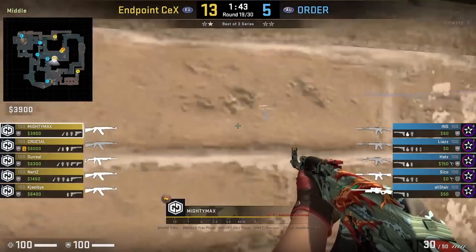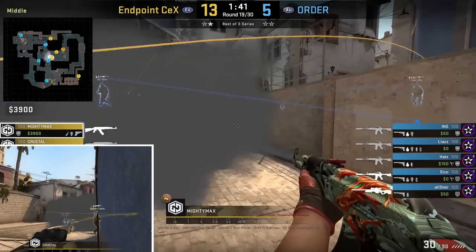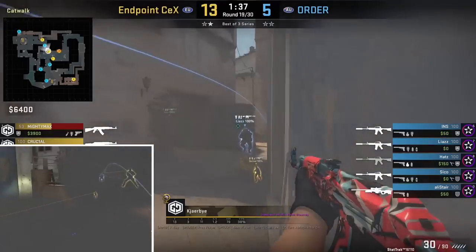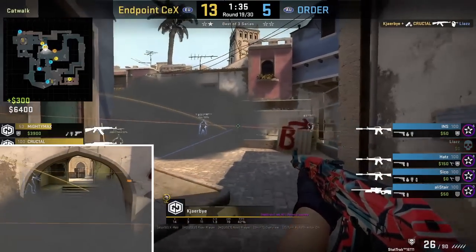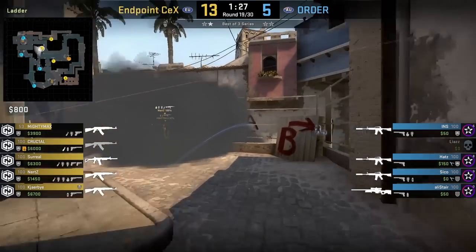Mighty Max smokes cat rail from the mid wall, right before connector. While standing, aims here, then left-click throw. The smoke gives cover from connector for KRB to push up catwalk to short. Crucial will set up the standard counter flash before KRB comes around the corner, and the flash blinds the short player, setting up KRB.